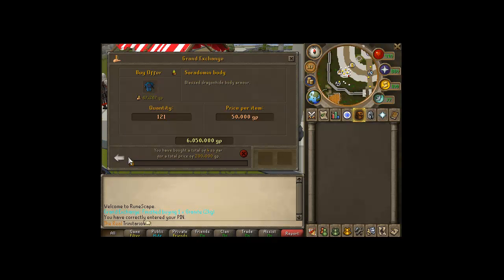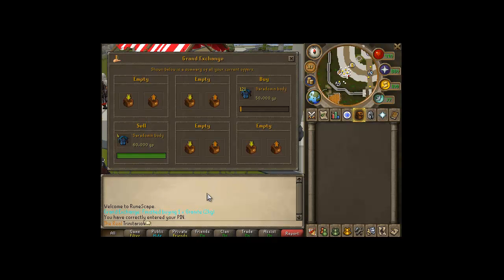So what does long-term merchanting mean? It means that you buy something at the lowest price you can, save all of the same item together, and then sell it when you think the price is about to rise, or when it has already risen and you've made your profit.